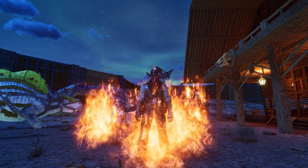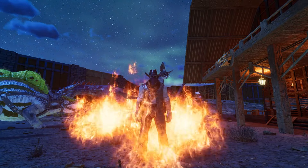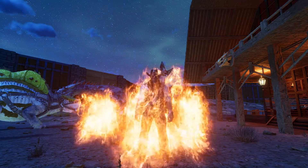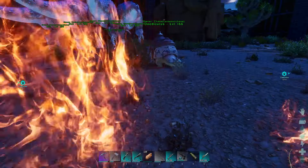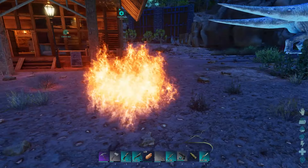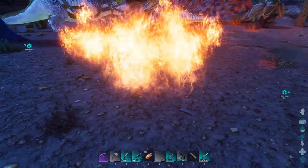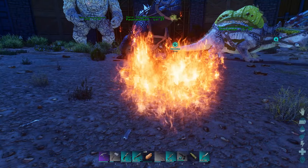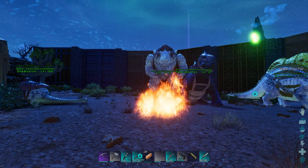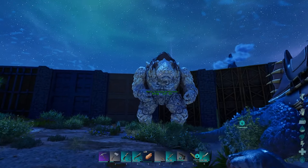Welcome back to another episode of Ark Survival Ascended Scorched Earth. Why I'm on fire I don't know — this is where my phoenix was when I logged out and logged back in again. It's just a bit of fire, it doesn't burn me or cause any damage. As you can see the base is getting pretty crowded and there are some new additions, including this thick ugly thing.